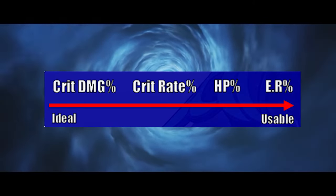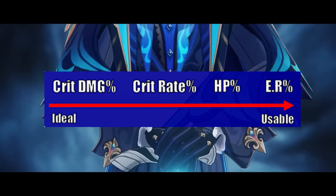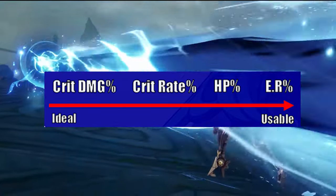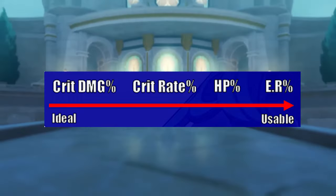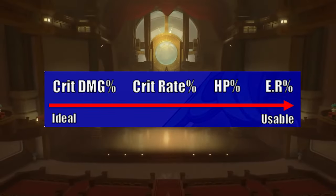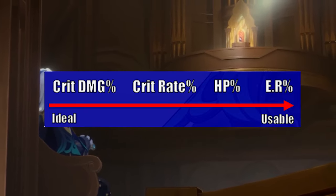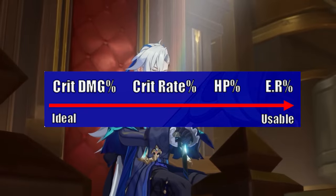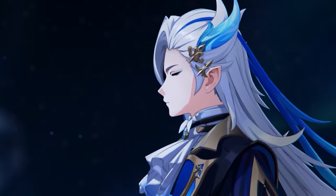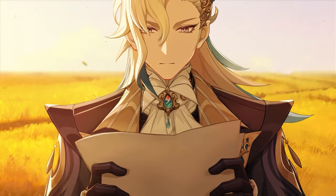In terms of stat distribution, crit damage is very ideal if you're running Marechaussee Hunter. If not, you would need a good balance between crit rate and crit damage — around 70 percent crit rate would be ideal. Those with Marechaussee Hunter can have crit rate as low as 40 percent, as factoring in the passive you'd reach around 76 percent crit rate. The tertiary stat priority would be HP, as it affects his whole kit, survivability, and sustain. Last would be energy recharge, as his charge attack recharge benefits from having his burst available as soon as possible.